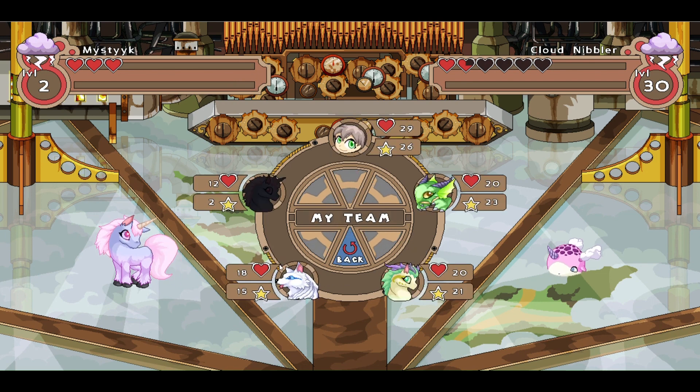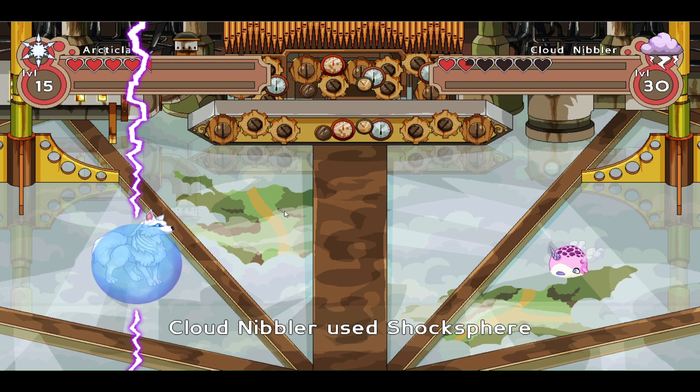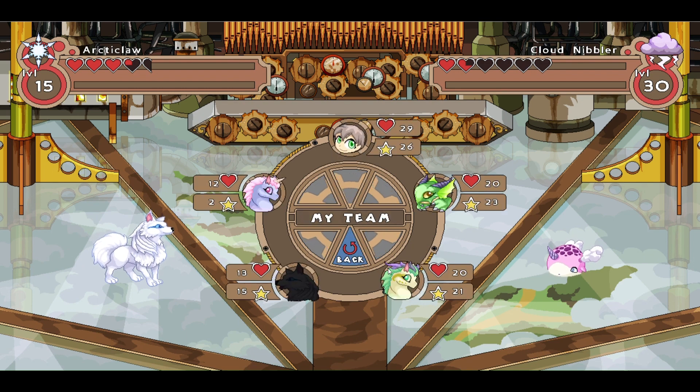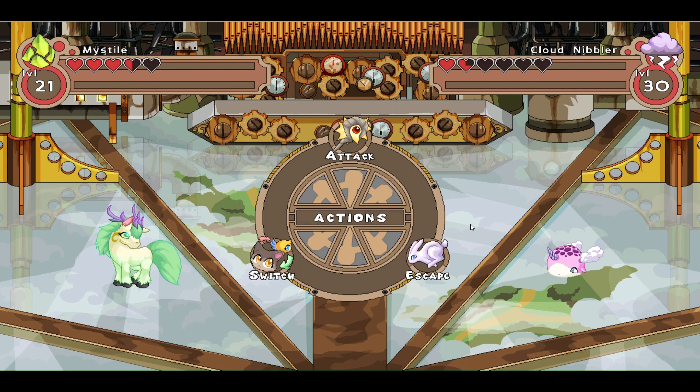Let's go ahead and switch on over to Arctic Claw. In this iteration of Prodigy, you have to switch your characters in order to make sure that they level up. So I'm just kind of rotating through, and then I'll stop at Draggling and try to finish off with Draggling.